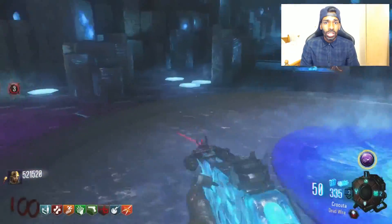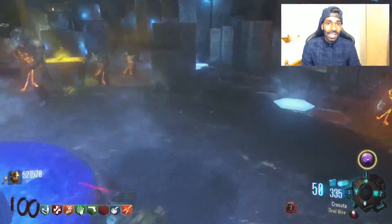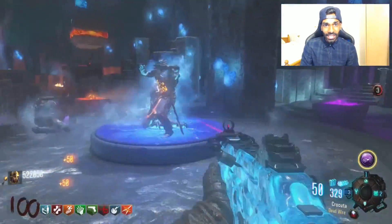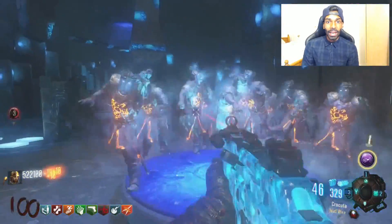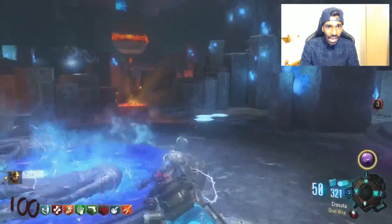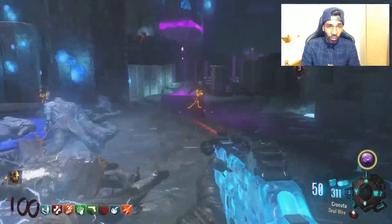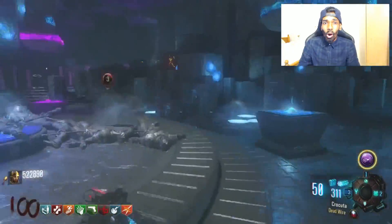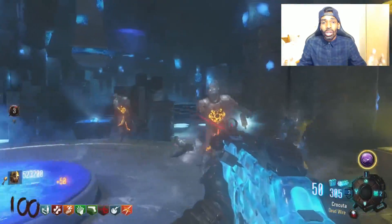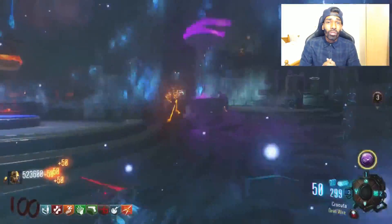The only good place you can train the zombies safely and get to high rounds is inside the Crazy Place, but you have to complete all the Easter Egg steps to unlock it. The good thing about training inside the Crazy Place is it's very safe and you have a lot of space to run around. The problem is the run will go very slow because the zombie spawns are far away, so you have to wait for them to come to you before you can kill them.